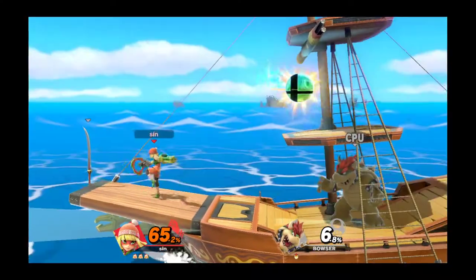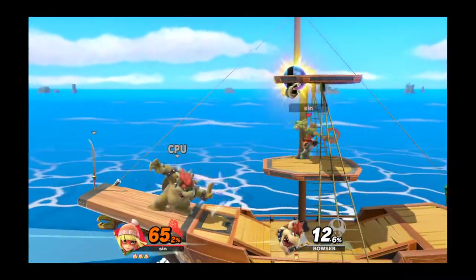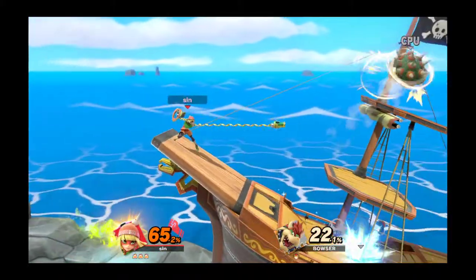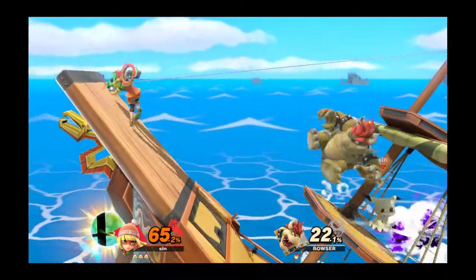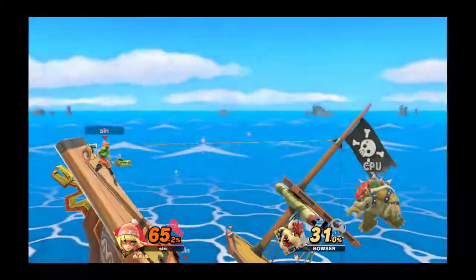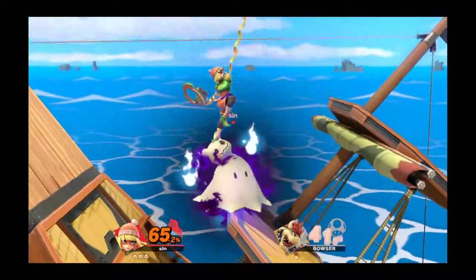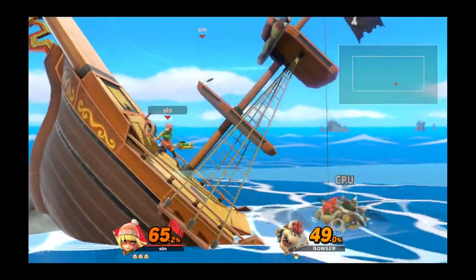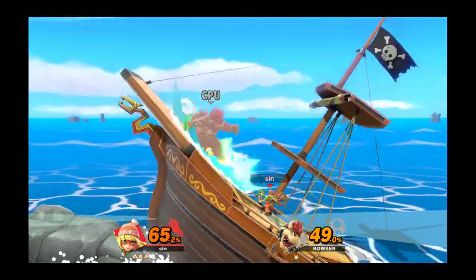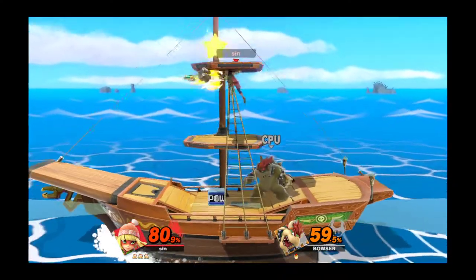Let's grab that special move orb. The issue is Min Min has just one attack when you try to dash, making it very difficult to grab the special move. When you jump and press up and B, that's the move Min Min does — you won't be able to hit multiple times and you won't be able to fly. So make sure when you play as her, you be careful when you fall off the cliff.